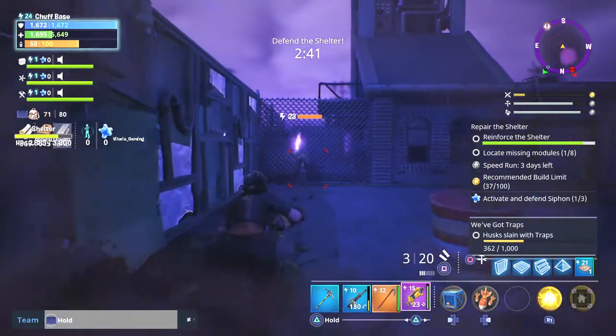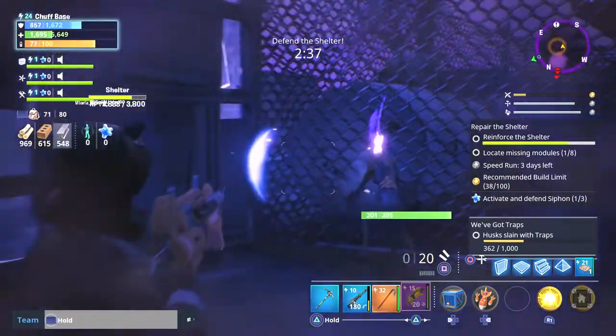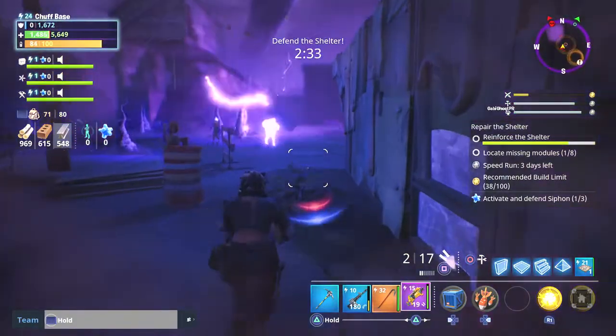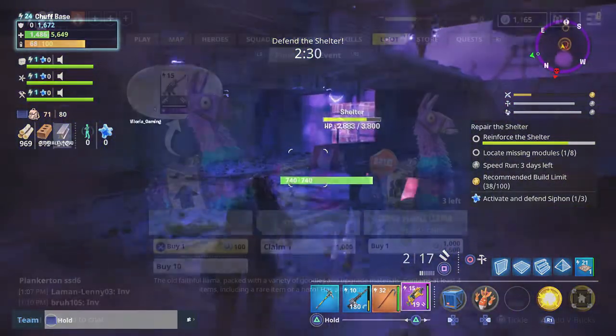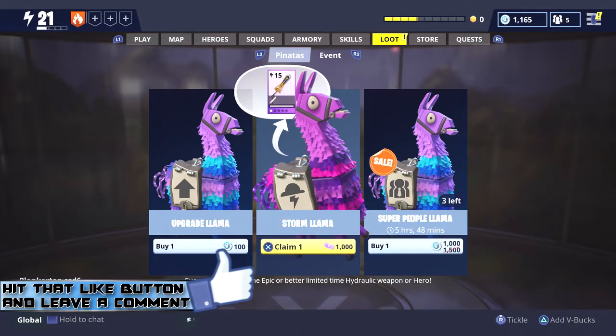Why do you want to complete that quest? Storm Tickets and V-Bucks. What are you going to do with Storm Tickets? These are limited-time consumables. If you jump into the loot page, you've got your Storm Llamas, and it guarantees at least one epic or better limited-time hydraulic weapon or hero. That is where you're going to get your hydraulic weapons — which was one of the things you needed to do in one of the quests: use hydraulic weapons to get 150 kills on Mist Monsters.